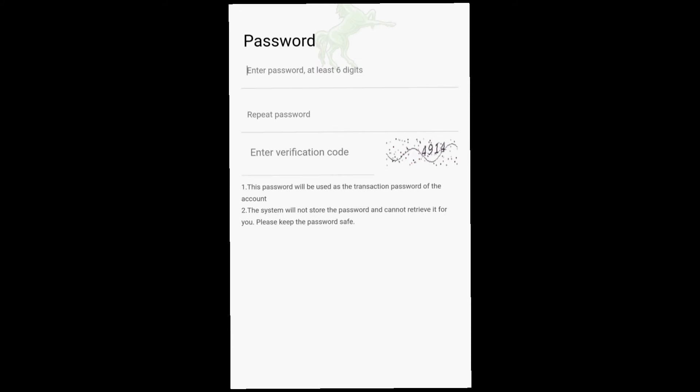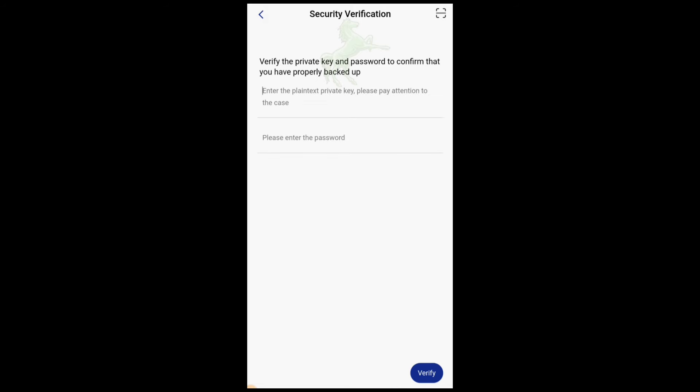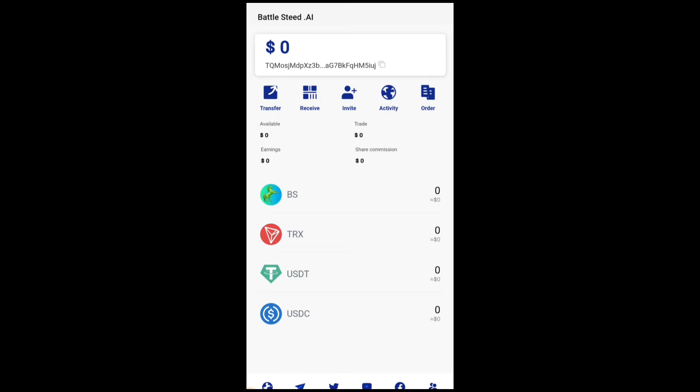This is your private key — go ahead and copy it and paste it somewhere safe. Then click Next Step. It will ask you to create a password, repeat your password, and enter a verification code. Click Confirm. It will then ask for your security verification. Enter your private key and security password, then click Verify.